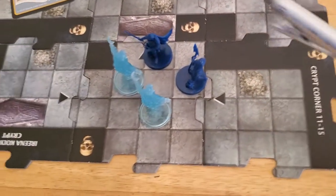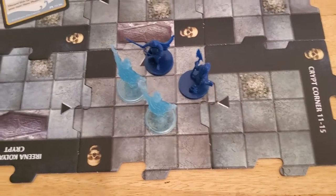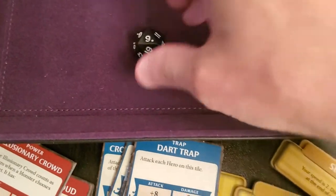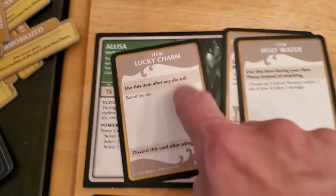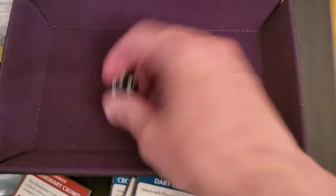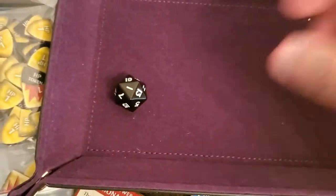Now Alyssa's wraith activates. It's closer to Alyssa, so it will attack Alyssa with life-draining claws with that plus 6. That's a 9 — plus 6 is 15, and that's just enough to hit Alyssa. We'll go ahead and use the Lucky Charm to re-roll that. Got a 1 this time — that was a good re-roll.